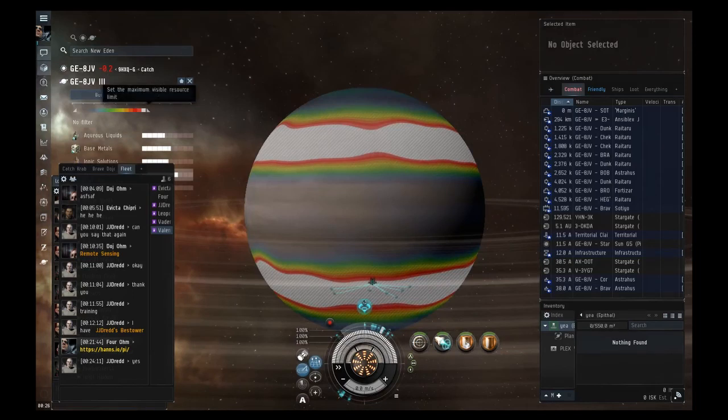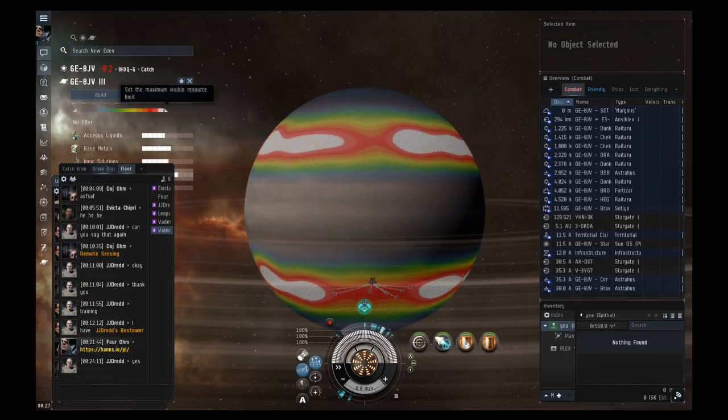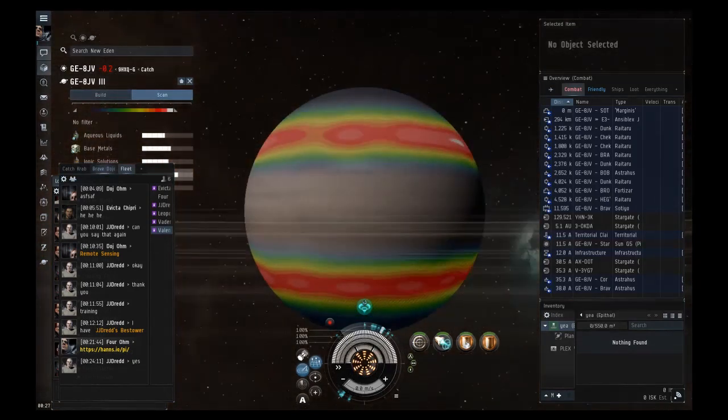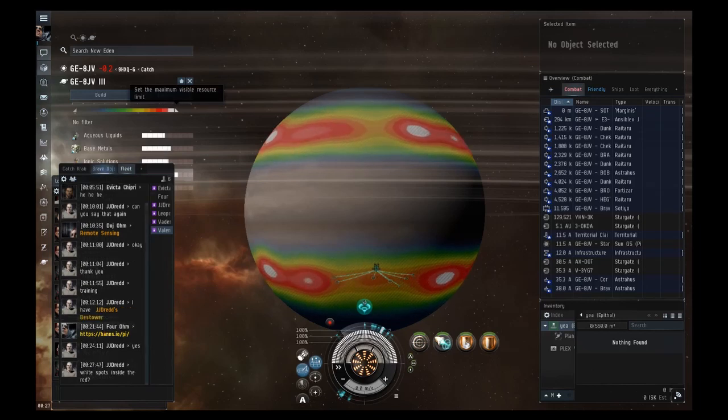There's a color gradient under the scan button with sliders on the left and right side. Move the whole rainbow all the way to the left, then drag the little arrow on the right side of the gradient to the right until you only see a couple of white spots on the planet. The white spots will be inside red spots.